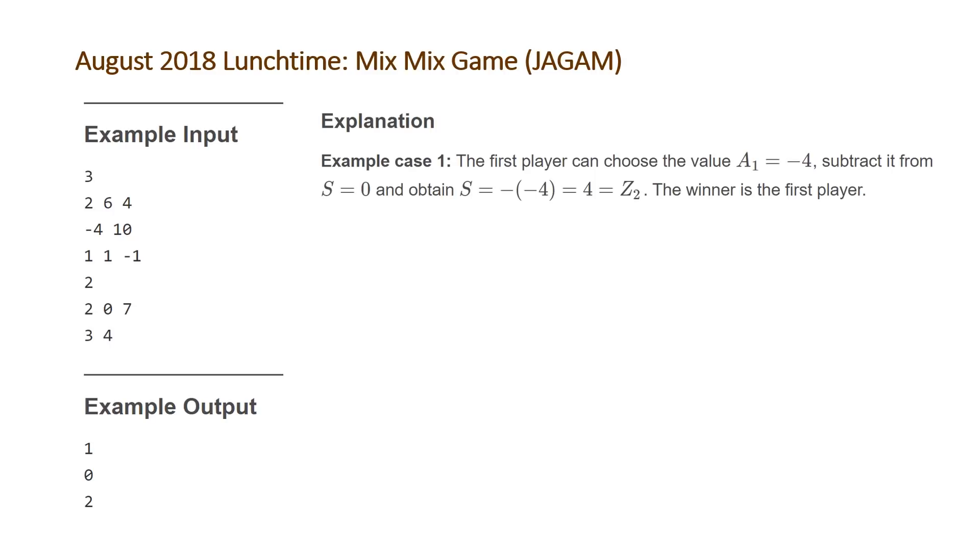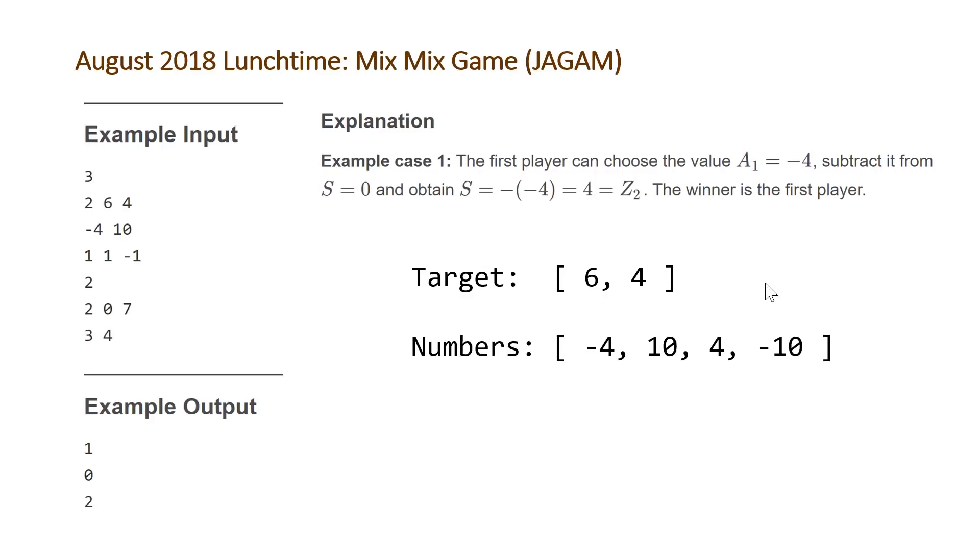For our first test case, the first player Vanja can choose A1 equal to negative 4, subtract it from zero and obtain minus negative 4, which gives 4 — our target Z2. So Vanja will be the winner and we output 1. Basically, we have two target numbers and some source numbers; we can take any number any number of times, one number per turn, and either subtract it from S or add it to S. The first step is to add the negative of each number into our vector. If either of our targets is in that list, player one — Vanja — wins.